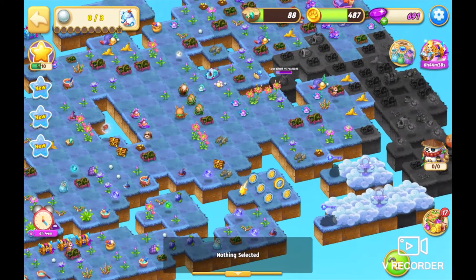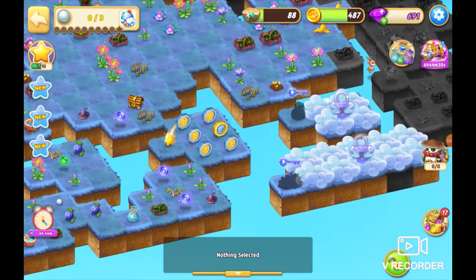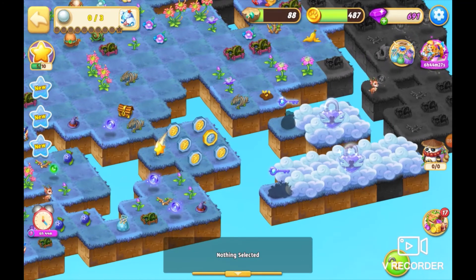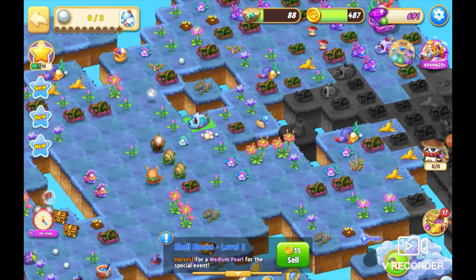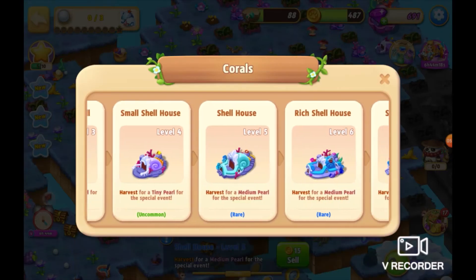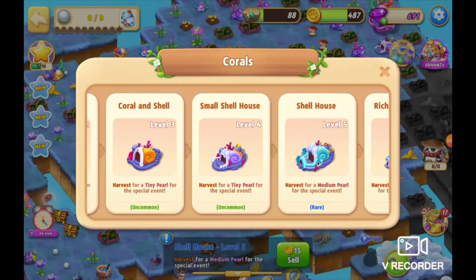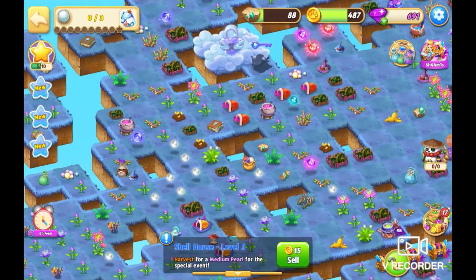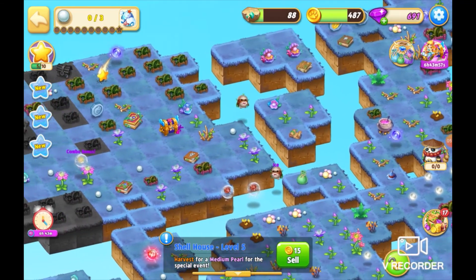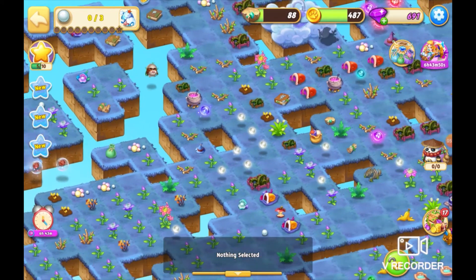I haven't quite got the sack there yet - can't open that. And that one, this key down here, is one of our harvestable objects but we don't want to merge those just yet. We might be able to do something here. What levels are those? That's a rich shell house - we don't want to merge that yet, that's the key. We can merge up to level five if we've got them. So let's try and do that first - they were over here, weren't they? There they are.